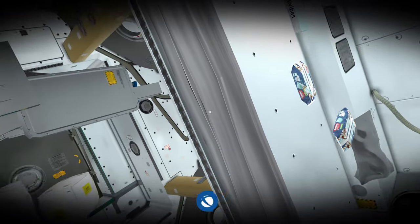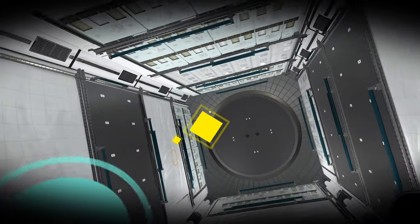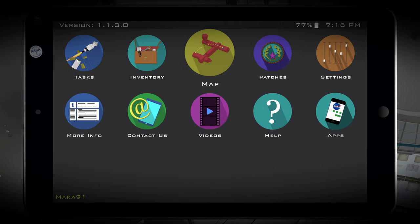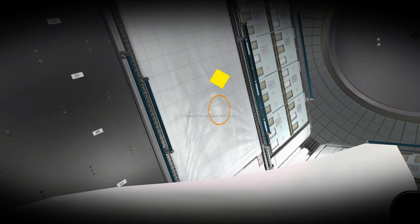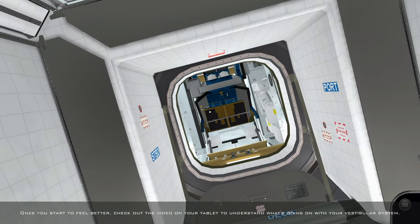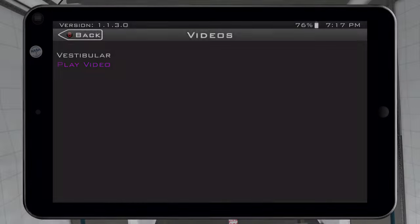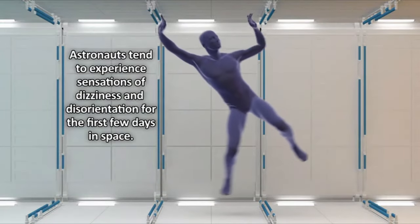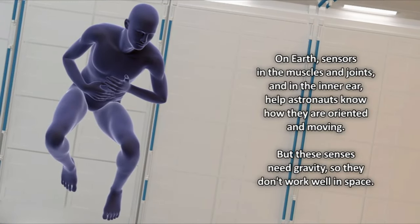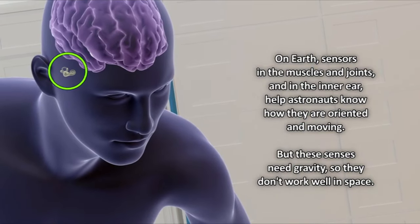Continue around the corner, keeping to the right and following our main objective marker to the storage facility on the left side. Interact with it and grab the sickness bag, then pause the game to open your tablet. Go to your inventory and use the sickness bag. After you use it, it will cure your sickness and unlock a video. Wait for the dialogue to stop, press pause, go to the main screen of the tablet, go to Videos, and play the Vestibular video. There are six videos in this game and we'll need to play all six.